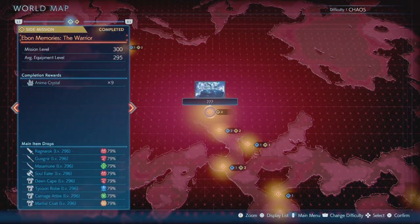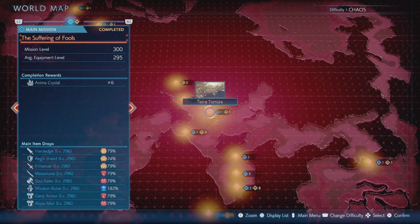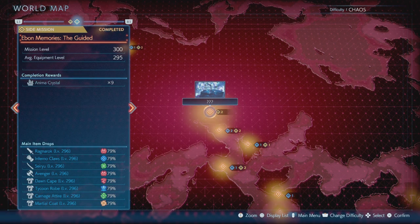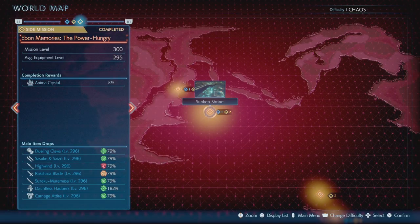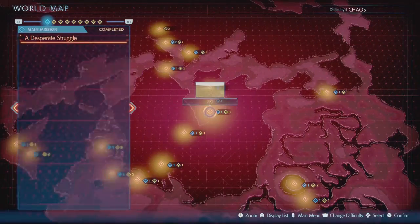That pretty much covers my farming method and the areas I use: the chaos shrine and the triple question mark for crest farming with all the different enemies, bomb chains, and the 51-enemy rush; Terra and the triple question mark again for boss rushes for the Abyss gear; and the four fiends at the different shrine locations for individual boss farming.